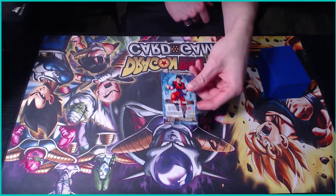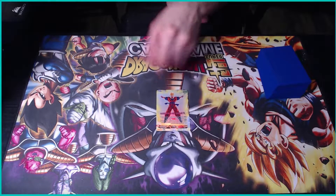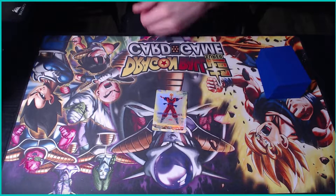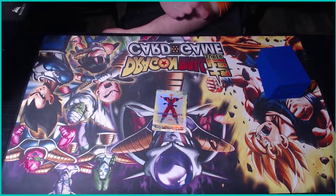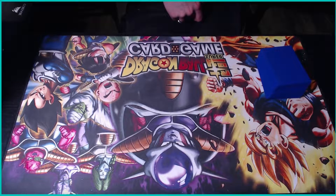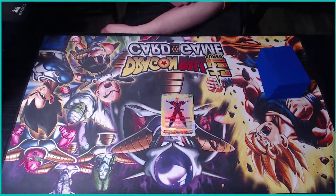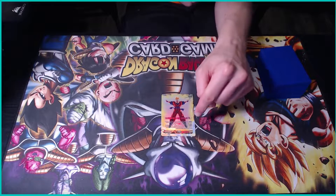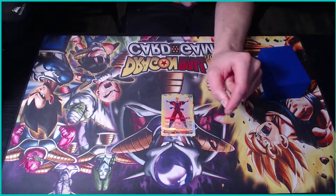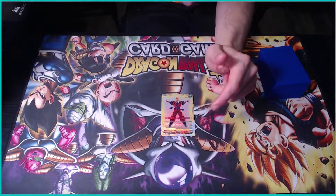On the front side, it's just an auto-attack: draw one. When you attack, draw a card and give one of your yellow Future Trunks cards 5k and crit for the turn. On defense, when one of your opponent's cards attacks, you choose one of your Trunks Future cards, switch it to active mode, and it gains 6k for the turn.